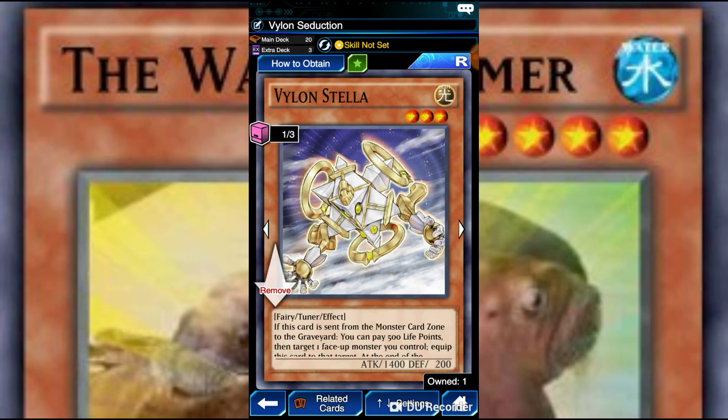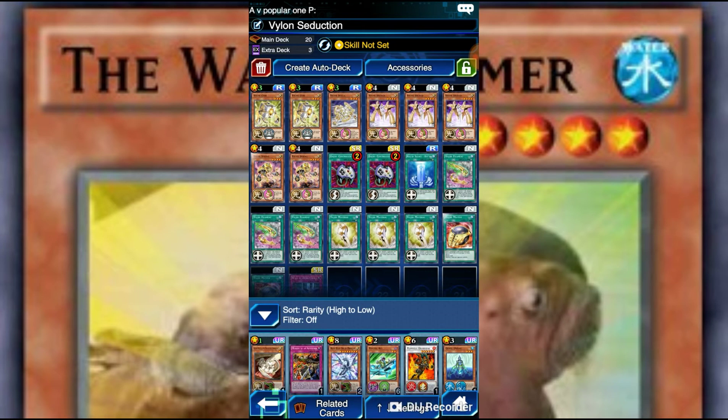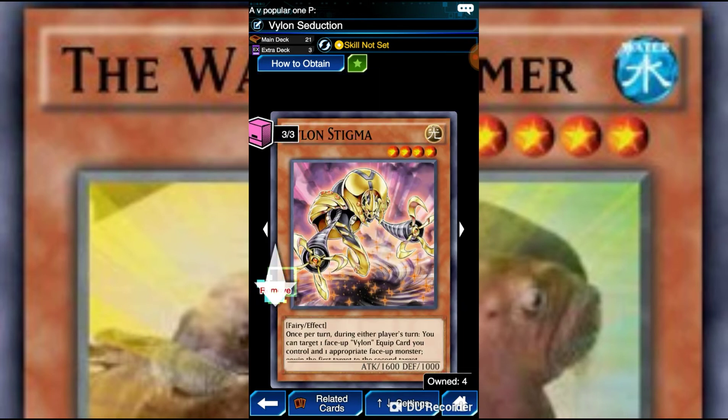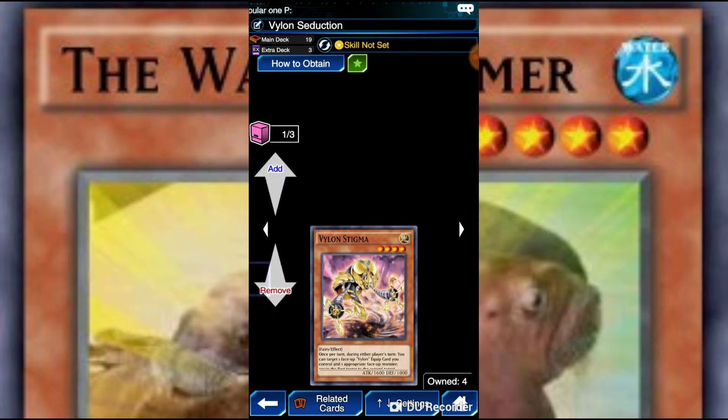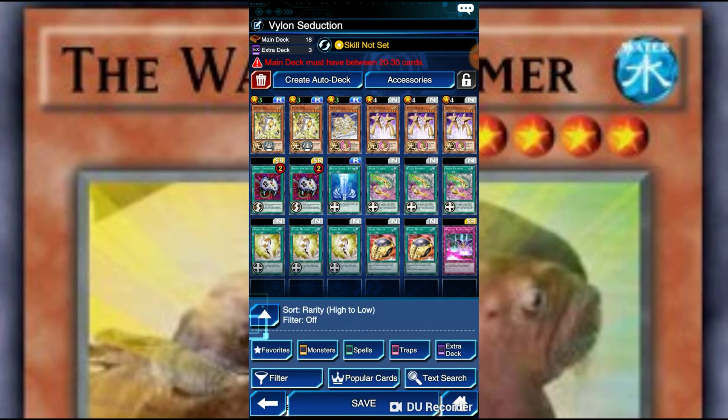We have Stella, our second tuner — we still need another Stella. If this card is sent from the monster card zone to the graveyard, you can pay 500 life points to target one face-up monster you control and equip this card to that target. At the end of the damage step, if the equipped monster battles an opponent's monster, destroy that opponent's monster. Basically, she's a better Pentachloro. I'm thinking about getting rid of Stigma and putting in Heft, because Heft is actually going to combo really nicely.